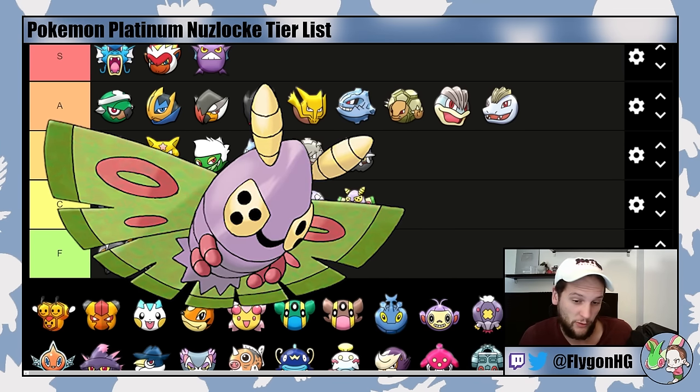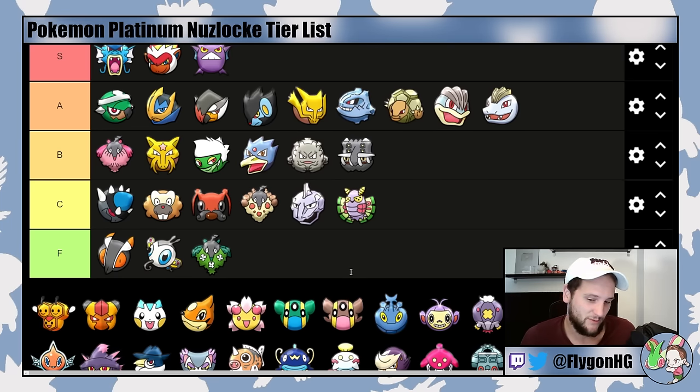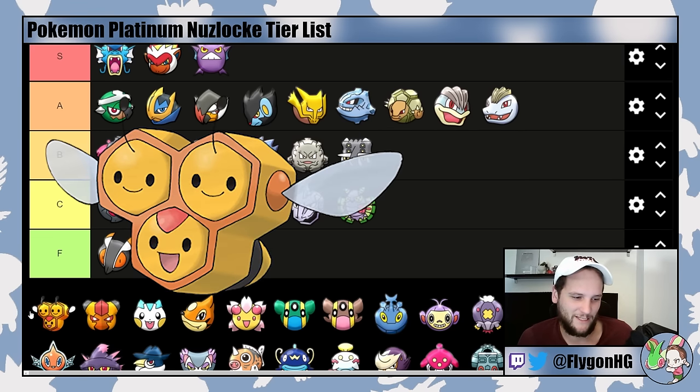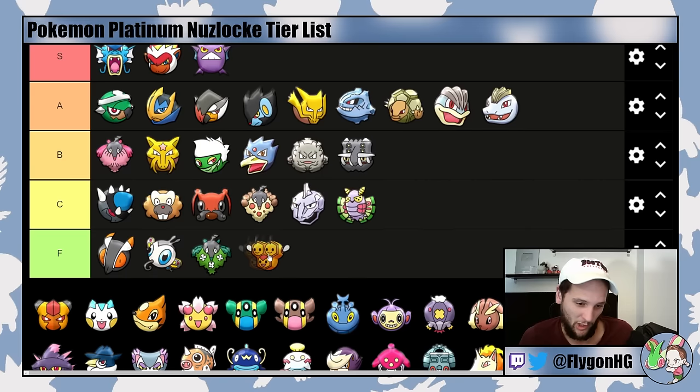Dustox is low C-tier, slightly better because of Moonlight and Shield Dust — which is pretty nice — but it's way too weak and doesn't get a STAB move until around level 34, at which point you really shouldn't be using this Pokemon. Combee (male) is the lowest F-tier — I'm sorry, Combee, you suck.